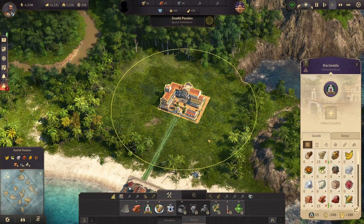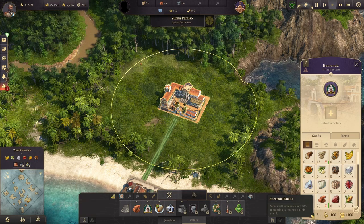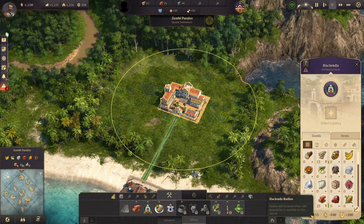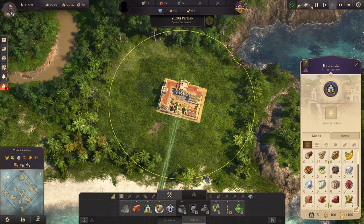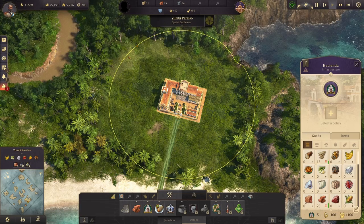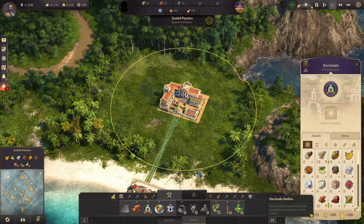Depending on where you first build your Hacienda and how much population is on the island, that will determine the radius for the building itself. It has an initial radius of 15 tiles before 200 population. The 200 population is actual population on the island — it is not affected by any free workforce you're getting from influence milestones or workforce boosting items. The 15 tiles is counted from the very center of the building out, but every 200 population you get an additional 5 tiles.